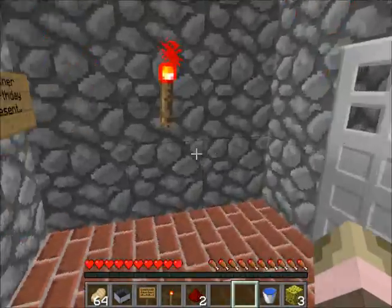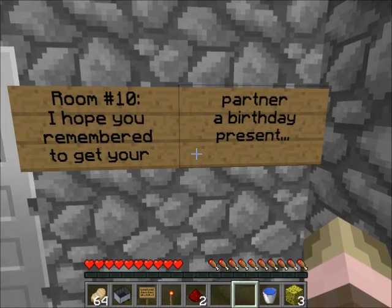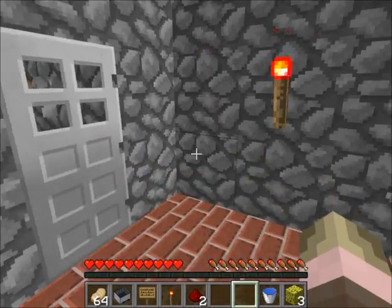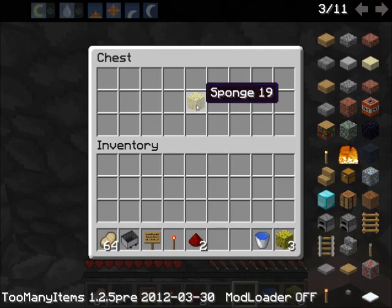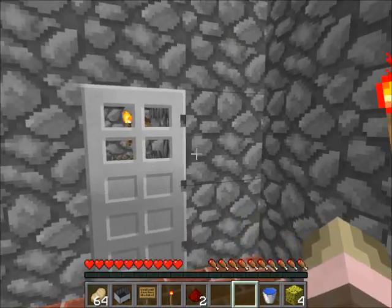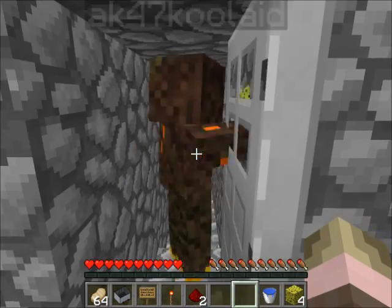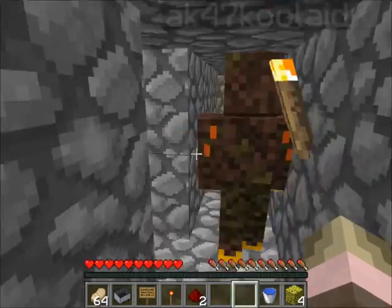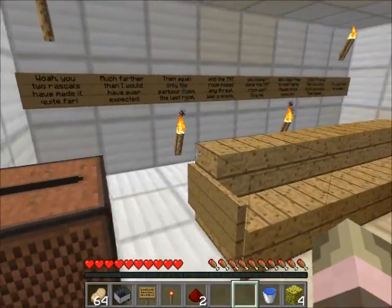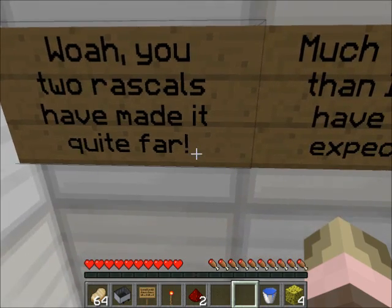This server will kill your partner. No problem — always the favorite one. Mine says I hope you remember to get your partner a birthday present. I got a sponge. I have the power to kill you. We're in the same room, buddy. I'm gonna kill you. What does this say? Well, you two rascals have made it quite far — much farther than I would have ever expected.